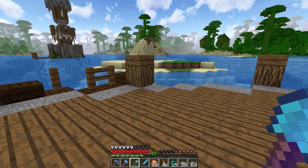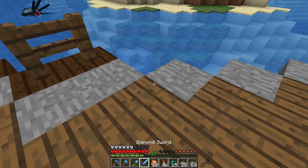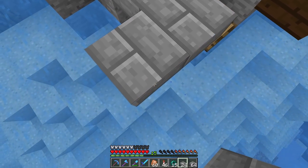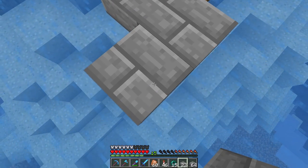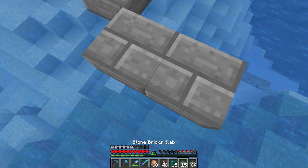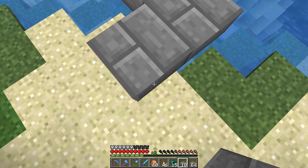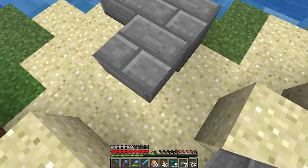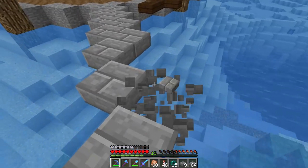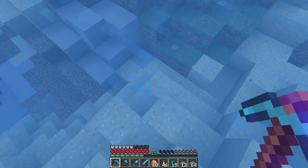Today we are getting started on the build, which is awesome - I've missed just building. What we're doing today is building a bridge, which we haven't actually done in a fairly long time. This one is going to be slightly different to your average bridge because it's on a diagonal, which can be quite difficult. We can only hope we get this right, but we're doing this on a 45 degree angle, going diagonally from the front there to here.